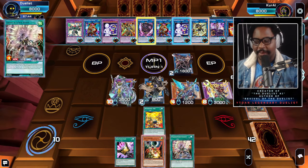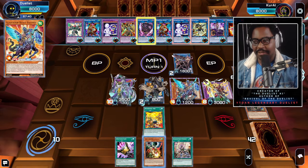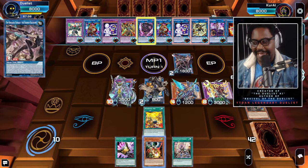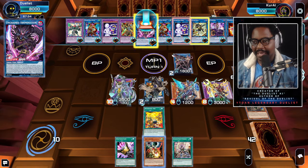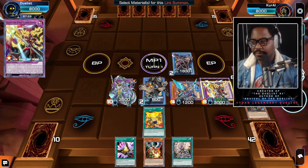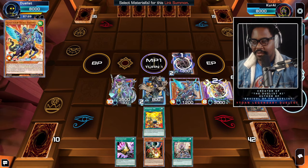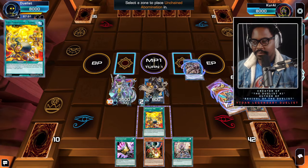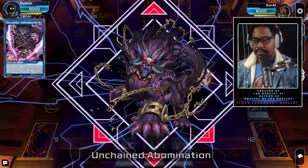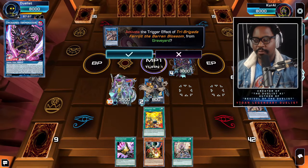For me, I'm going to go for link 4. We send one, two, three, and then four. Then we're going to use the effect — but we won't activate it just yet for this demonstration, so we don't mess up the two cards we have right there.